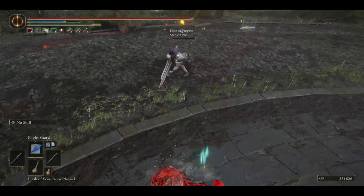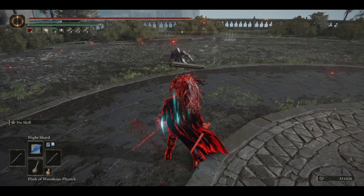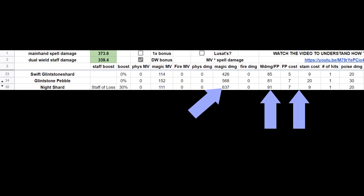While dual wielding 2 Staff of Losses, Night Shard has superior damage over Swift Glintstone Shard. In fact, you can see even at base their MVs or damage percentages aren't far apart. Furthermore, you're using the exact same amount of stamina as the Swift Glintstone Shard, and using only 2 more FP. For the extra damage you're doing, it's very much worth it.